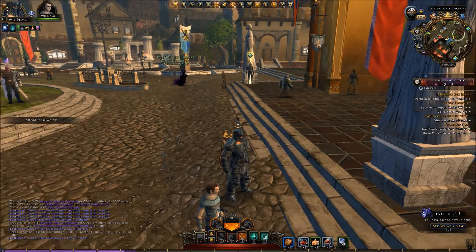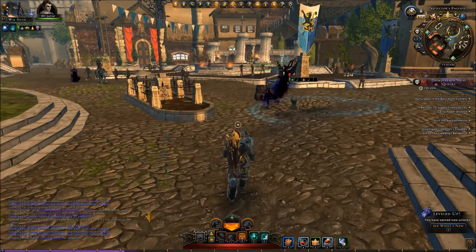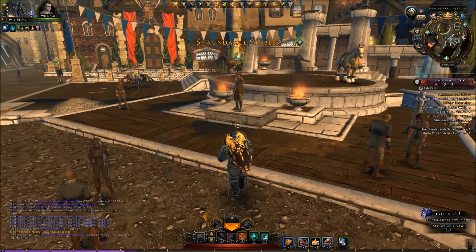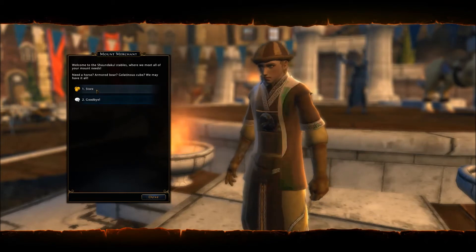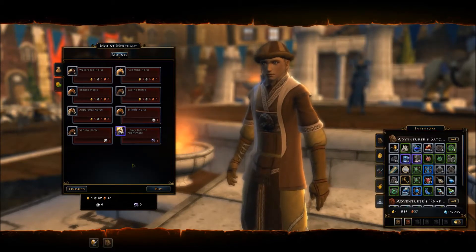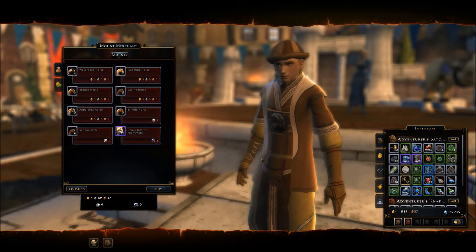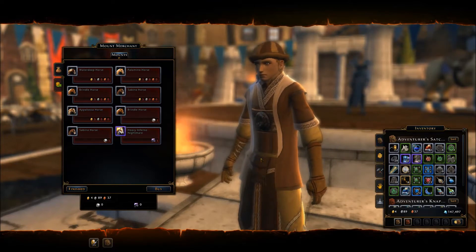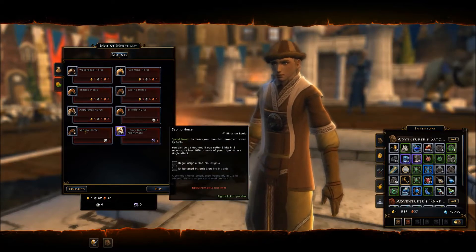Once you select your class, there's something else pretty important to help you enjoy the game. Around level 20 you'll get a quest for a mount in Protector's Enclave. You redeem your game token and you can get a mount. These mounts make a big difference to your gameplay — they speed things up when you're running around the maps, trying to get back to the exit to leave and return to Protector's Enclave to turn in your quest. If you're doing it all on foot, that will definitely slow down the storyline for you.